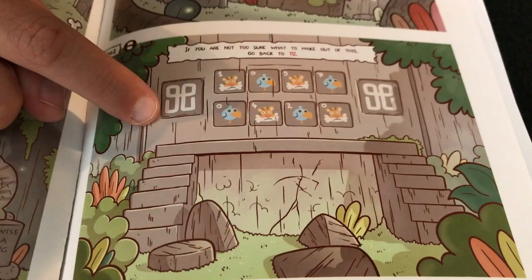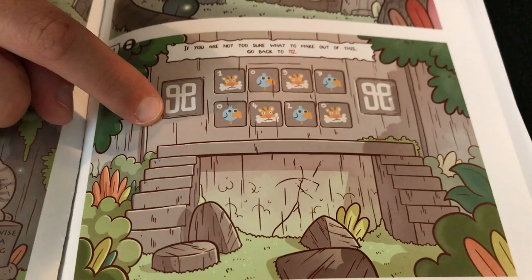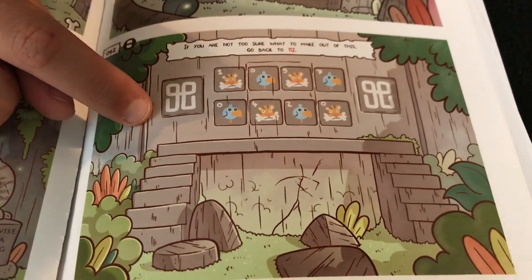Each character has their own special ability, so their panel in their book will be identical to the others, but something may be different. There may be a different panel number listed that only they can see because of their special ability.